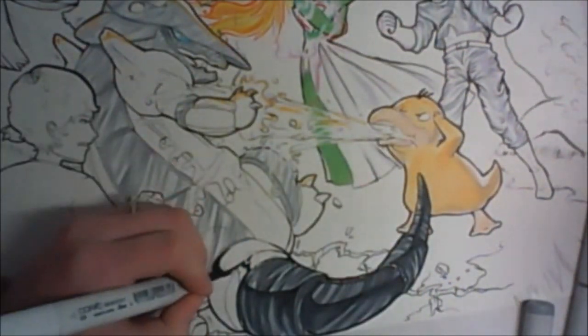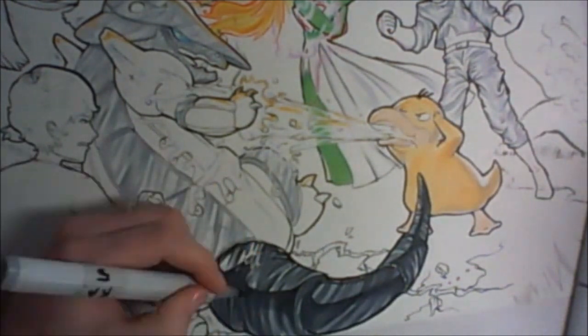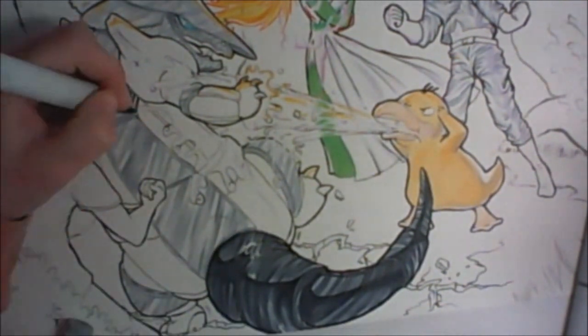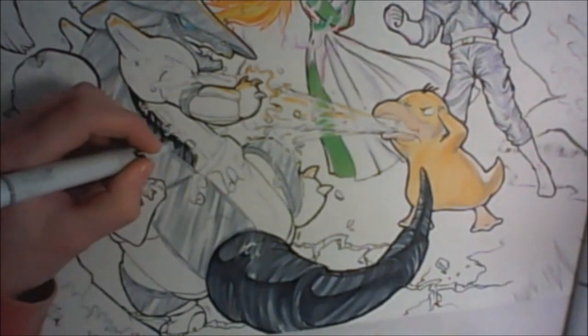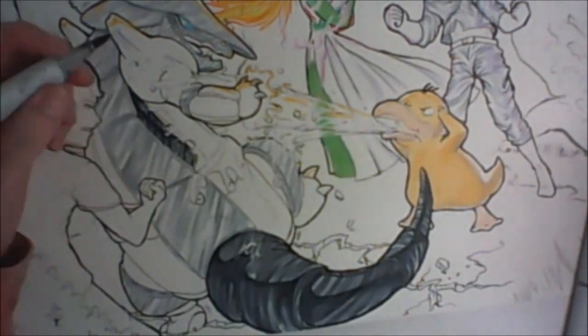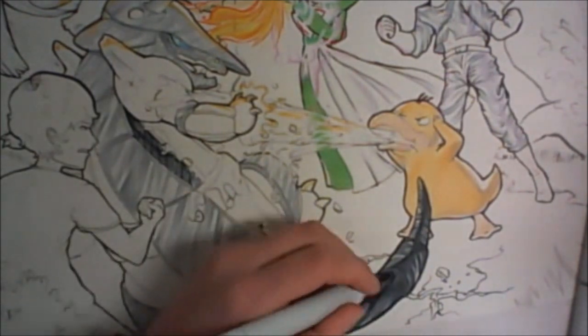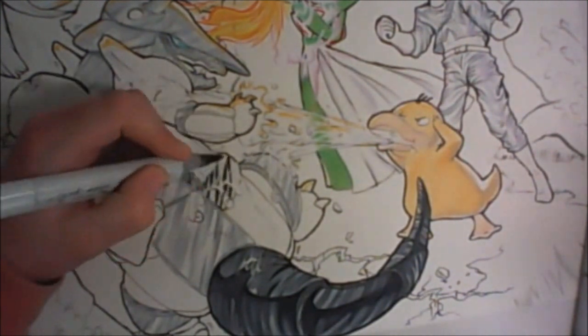Then I go in and blend it all with C6 and C4, which are the lighter colors. Then I go in with a really dark color — I think it's C8 — and do that all over him. Since it's a really dark color I try to do it really quickly because it dries, and then it's really hard to blend that dark color. So I try to make sure I do it really fast. I had to refill the marker I think.